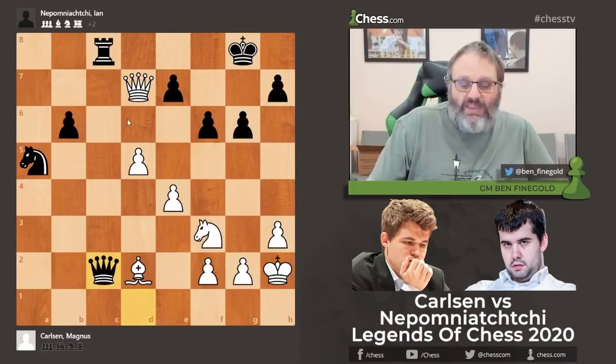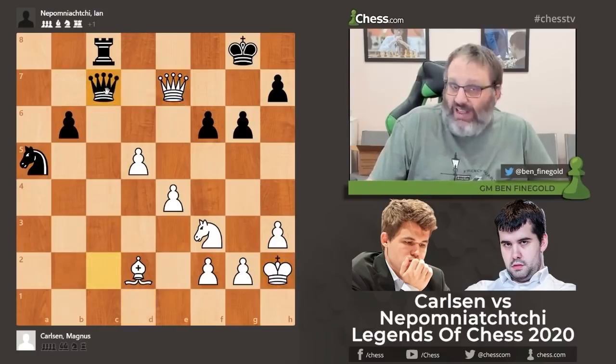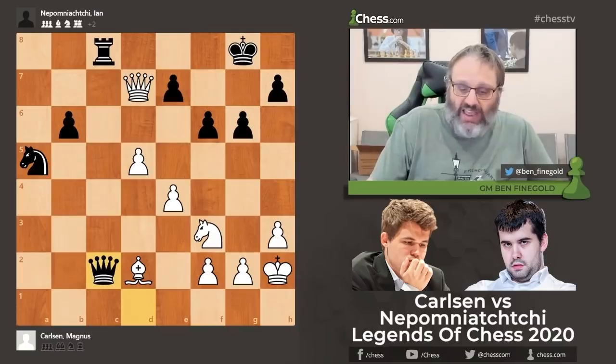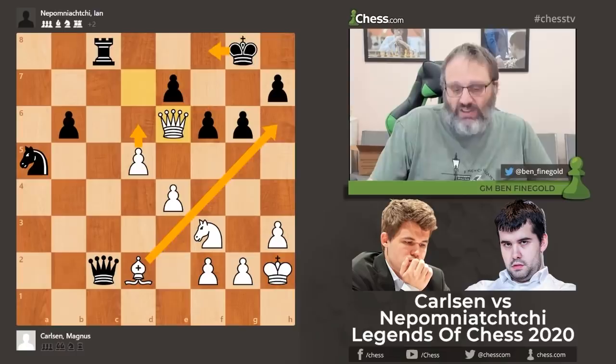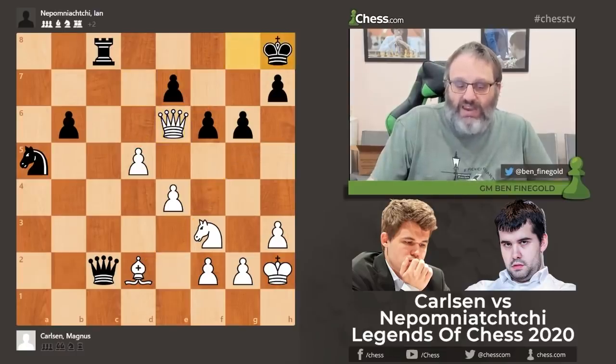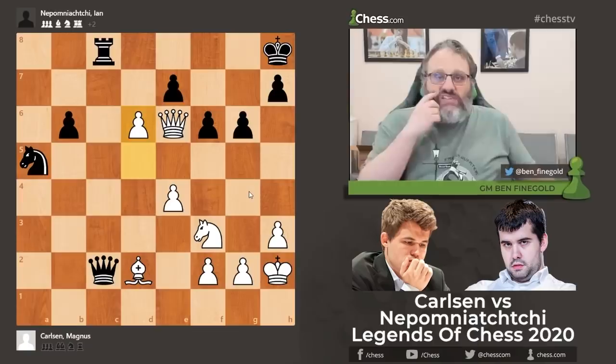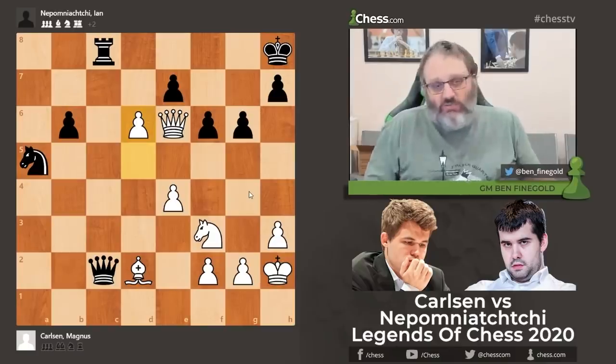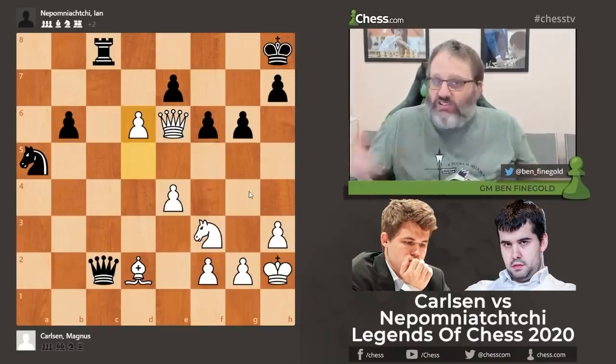Queen c2 defending the rook — he was hoping Magnus would take the pawn, then Queen c7 check trades queens. Magnus thwarted that. He checked; we can't play King g7 because we'll take a check. If we play King f8, then d6 is winning, Bishop h6 is winning. So he played King h8, and now the brilliant d6. The point of d6 isn't just to destroy black's kingside — it stops Queen c7 check, which is black's only defense. Black's trying to trade queens, trying to defend his kingside, but look where black's pieces are.